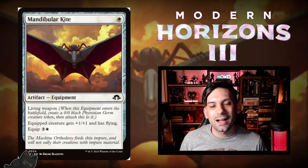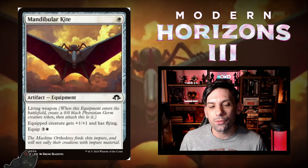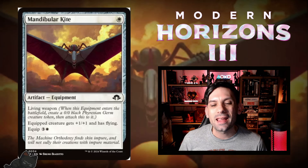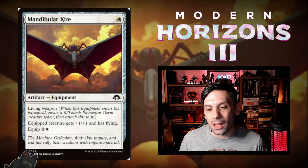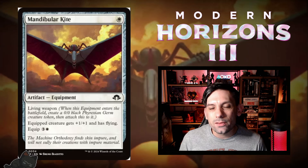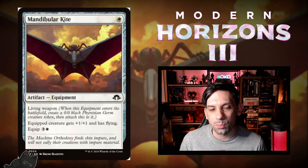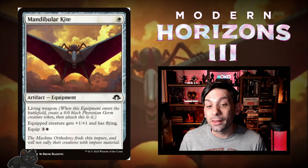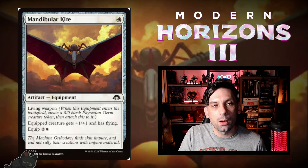Next up, we've got Mandibular Kite. One white mana for an artifact equipment. It's another living weapon, generating a 0/0 black Phyrexian Germ creature token when it enters, and the kite attaches to it. The equipped creature gets +1/+1 and flying, and it equips for one white and three. It's really expensive to re-equip, but you get a 1/1 flyer for one mana when you first play it, and later you can use it as a mana sink to give a big creature evasion. Seems pretty good for a common.